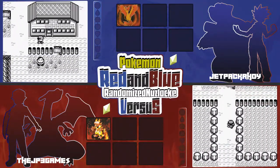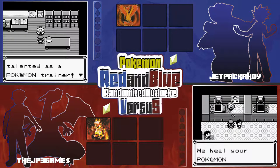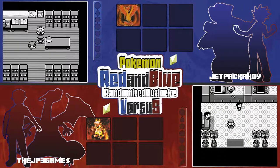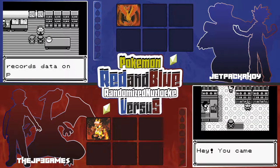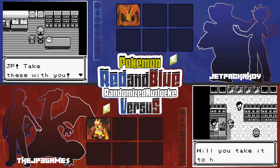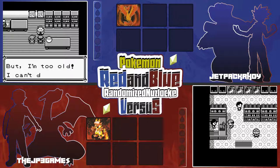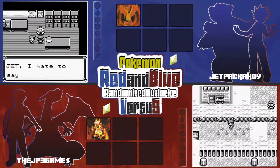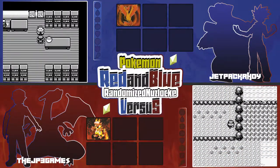Fire Spin's actually not bad in Gen 1 because it stops the opponent from moving — kind of like Wrap but it does damage. I got to level 7. I'm going to heal up because I'm paralyzed. The only thing that sucks about having Moltres as a starter is that it takes so much experience to level up, and its level-up moveset is garbage. I got the Pokédex and the Parcel, heading back now.